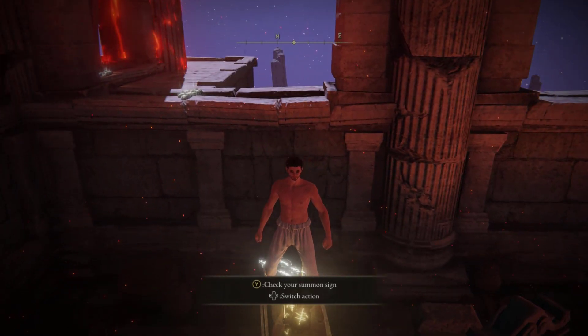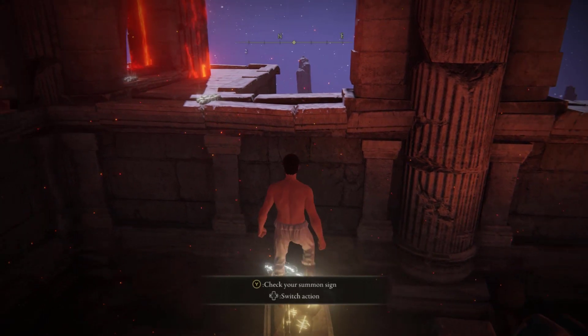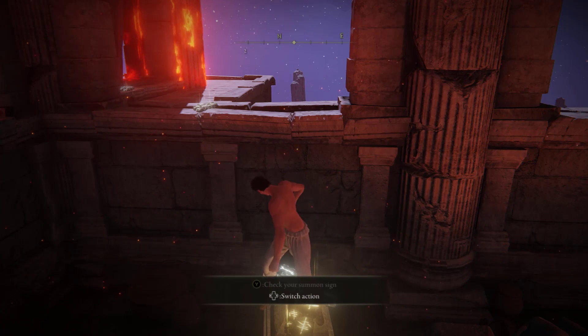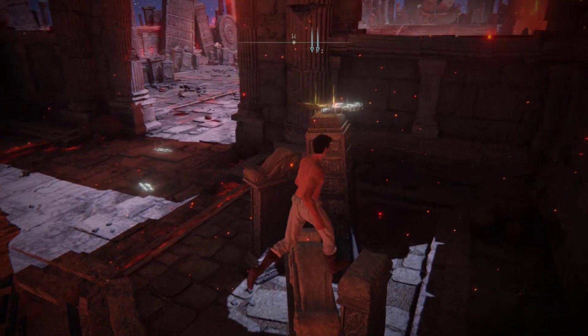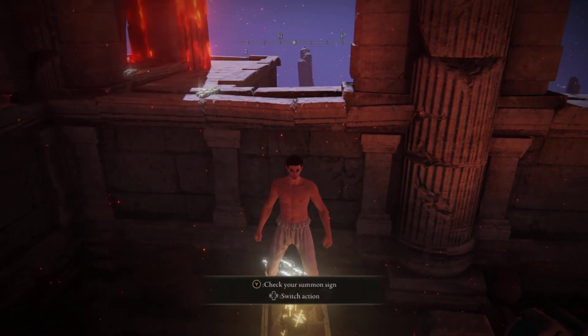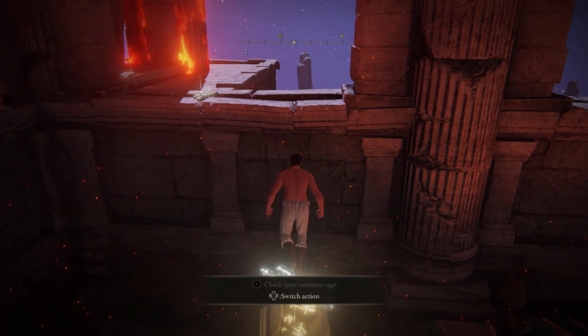You can use the jump animation to register here. I'm going to show you what happens if you don't hold the sprinting button. It's going to be a short jump, and this is confusing if this is your first time doing this — you're probably like, how do people pull this off?